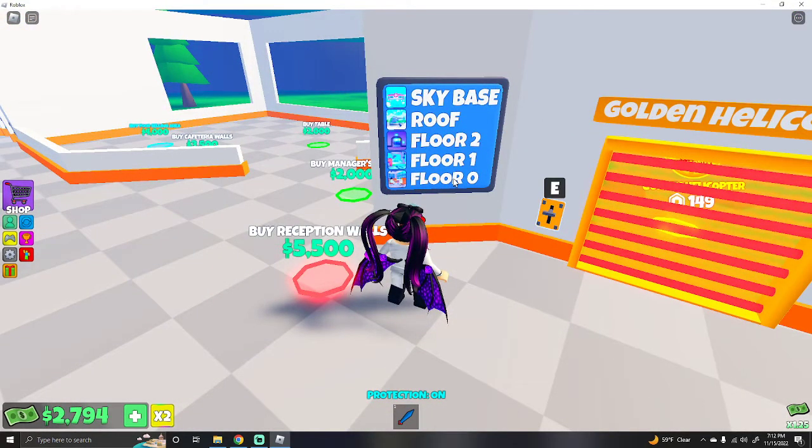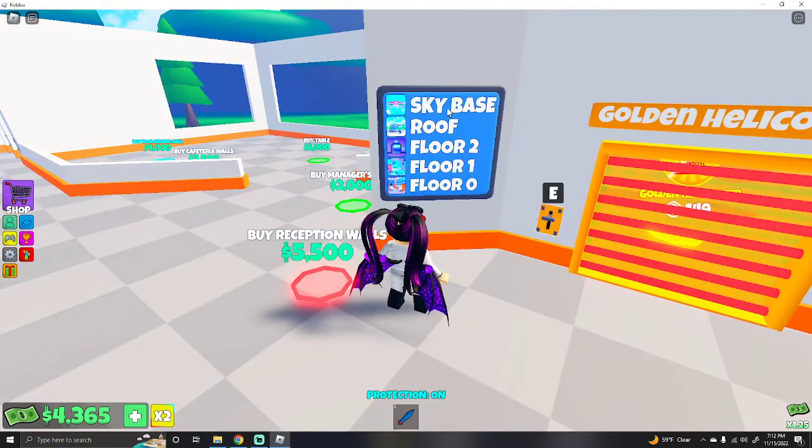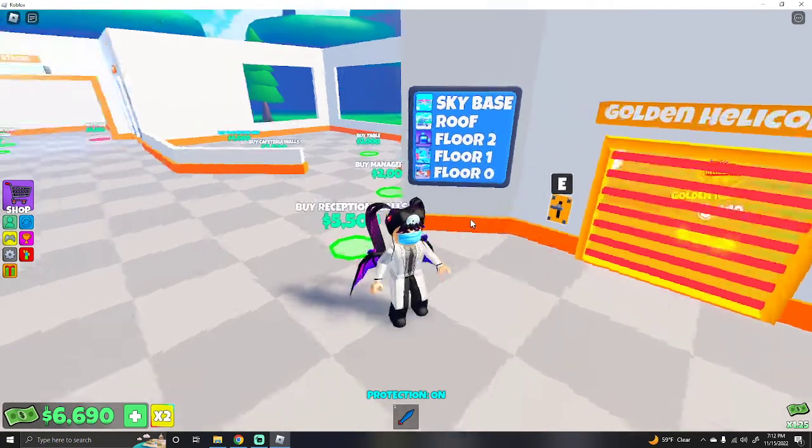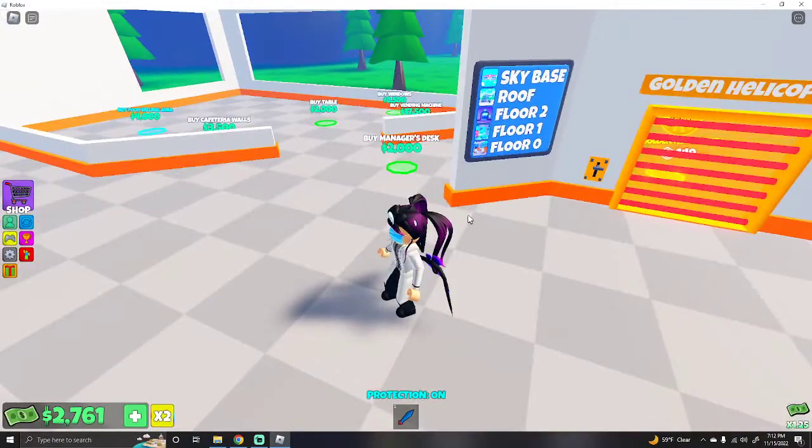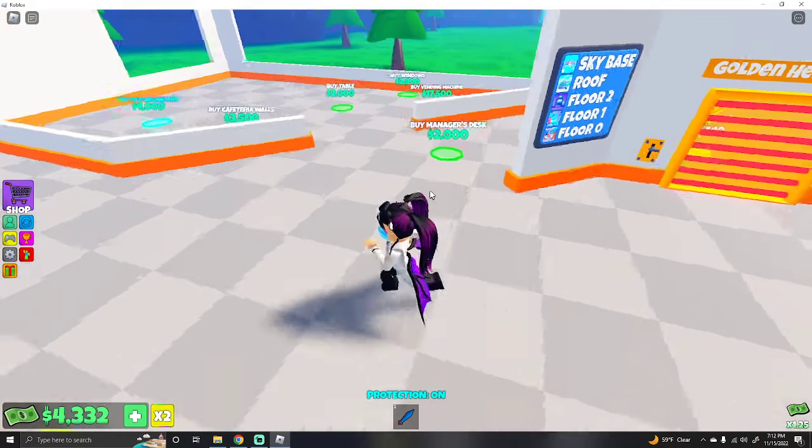All right, so this is what you're going to be doing — we're on floor zero. The roof you'll have a helicopter up there, and then the sky base is where the pet hospital is. The roof and sky base are the priciest floors.